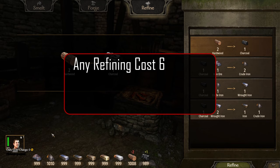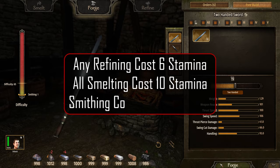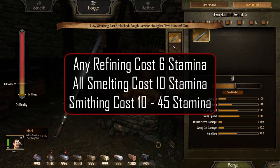All refining actions will cost you 6 stamina. All smelting actions will cost you 10 stamina. Smithing actions will cost anywhere from 10 up to 45 stamina, depending on the difficulty of the weapon.